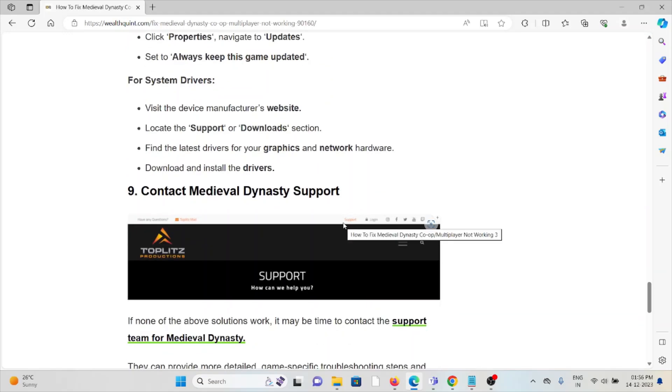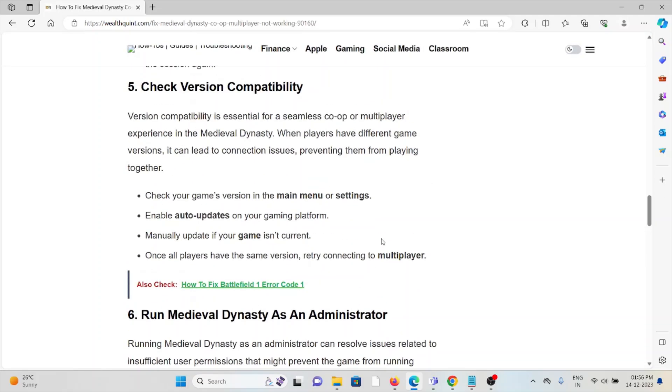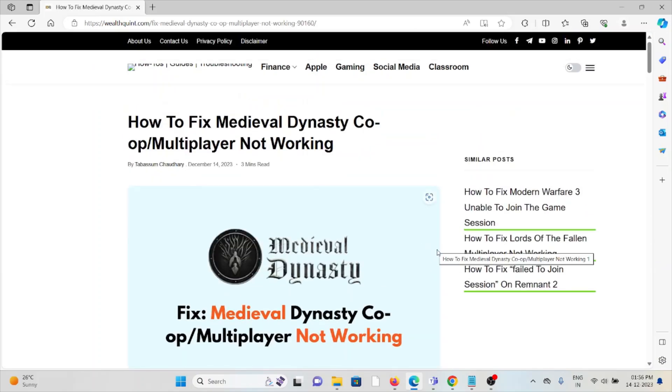The ninth method is to contact the Medieval Dynasty support team. If you have tried all other troubleshooting methods but are still facing the problem, you can contact the Medieval Dynasty support team for further assistance. They have the expertise to help you fix the problem and provide better solutions. That's all for this video — thank you!